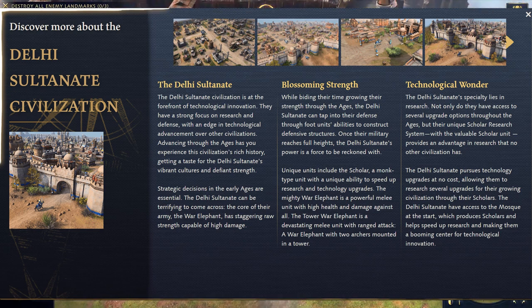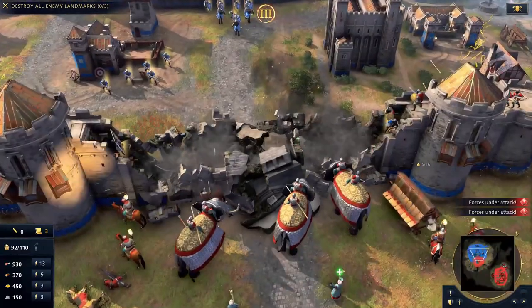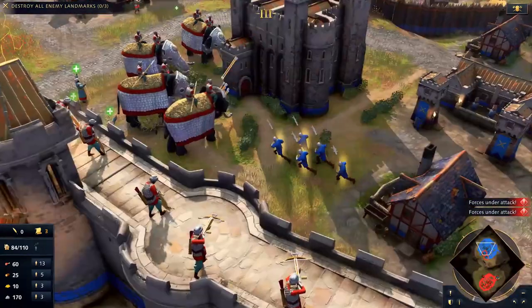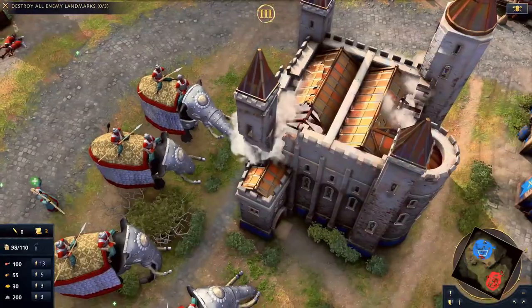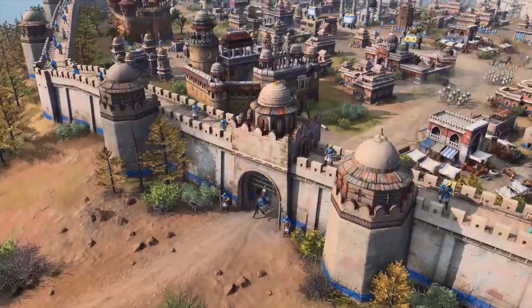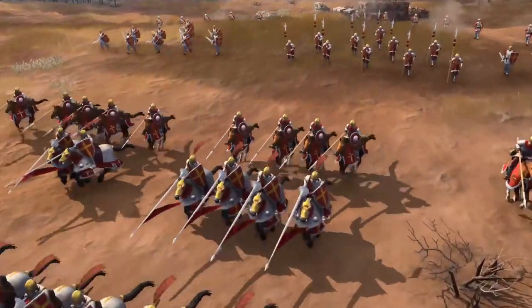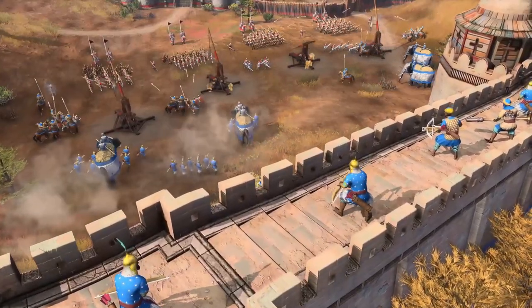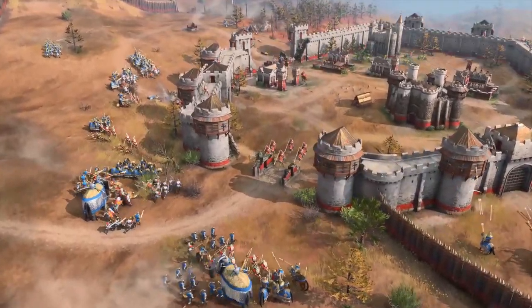The Delhi Sultanate are focused on technology and infantry. Infantry and archers can help with constructing defensive structures. Upgrades are free — I repeat, free. Scholars can speed up research processes while also being a monk-style unit, and you can make these at the mosque in the starting age already. War elephants are powerhouse units — we've seen them helping out in sieges and also performing well in army versus army fights. The tower war elephant has got some archers on top in addition to a powerful melee attack.